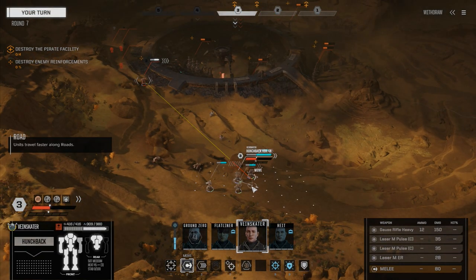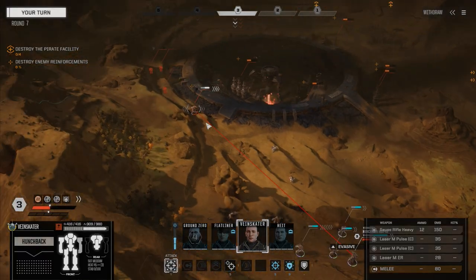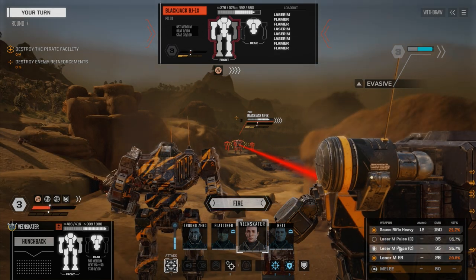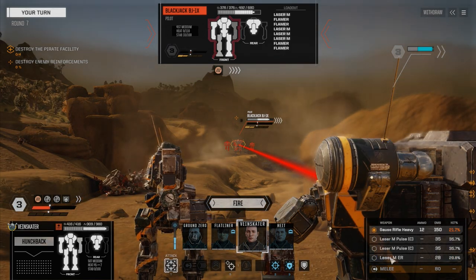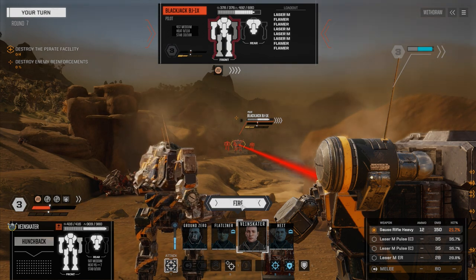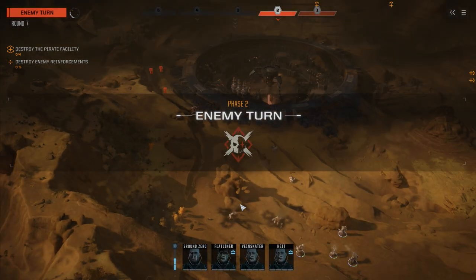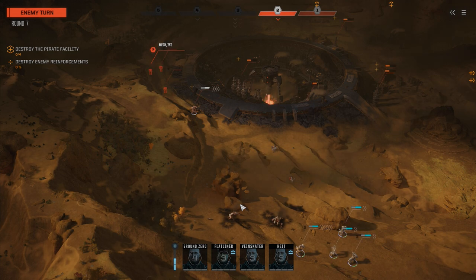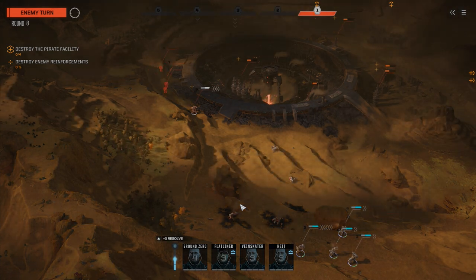Veinskater, let me just move back here a little bit — just enough to get a little bit of evasion. I think we'll leave the pulses off and go with the medium. Actually, just fire the Gauss rifle — we've got 12 rounds left. Nope. I wasn't expecting you to hit with a 21% chance. If you get an 80% chance to hit and you miss, then I can get upset.